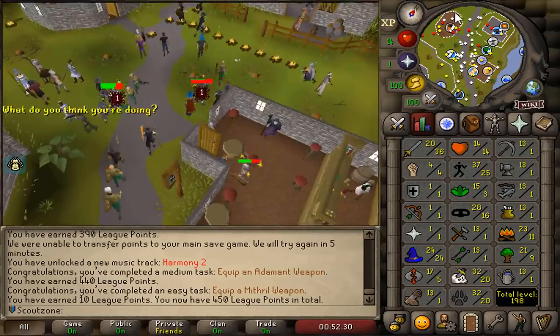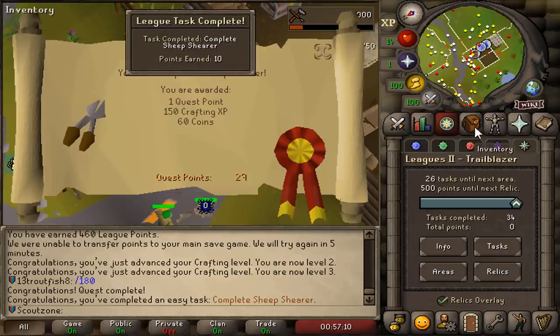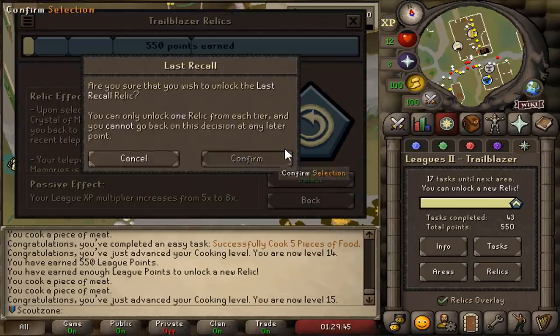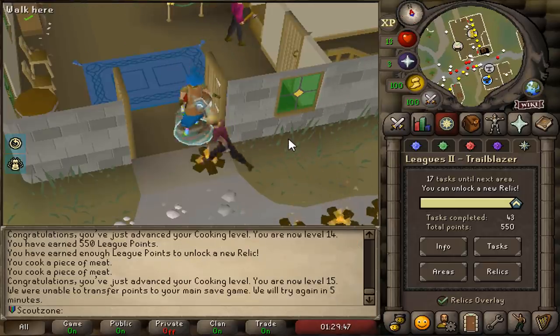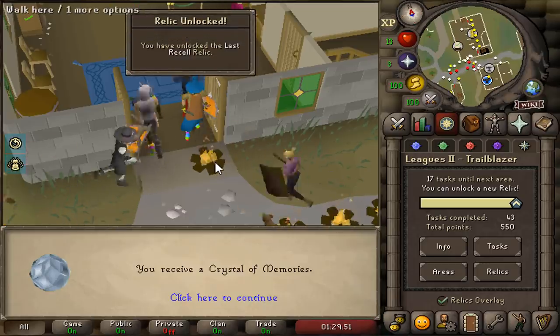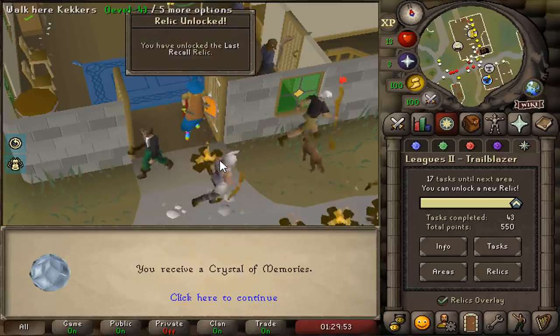I got so many points just equipping items. And that's the Sheep Shearer completed. It was a bit buggy to unlock the second relic, but we managed to get it to work. We decided to pick Last Recall - this makes it possible for you to teleport back to the area where you last teleported from.